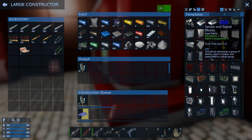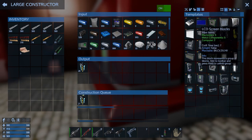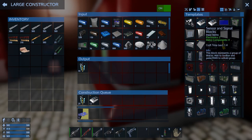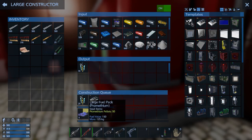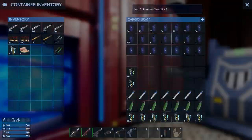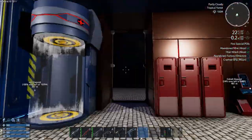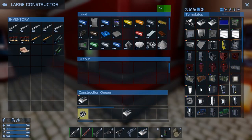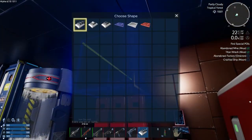The other thing I want to do is craft up some of these sensor and signal blocks for the base. I'm going to craft up about 15 of those eventually. I want to deal with these lights — like the lights in here, I probably don't need them on all the time, especially during daytime. One way I can do that is with these sensor and signal blocks. I think there might be something like a daylight sensor in here.